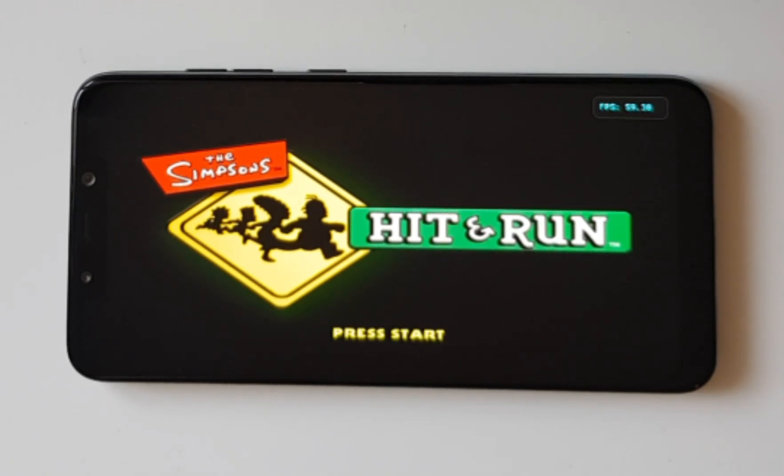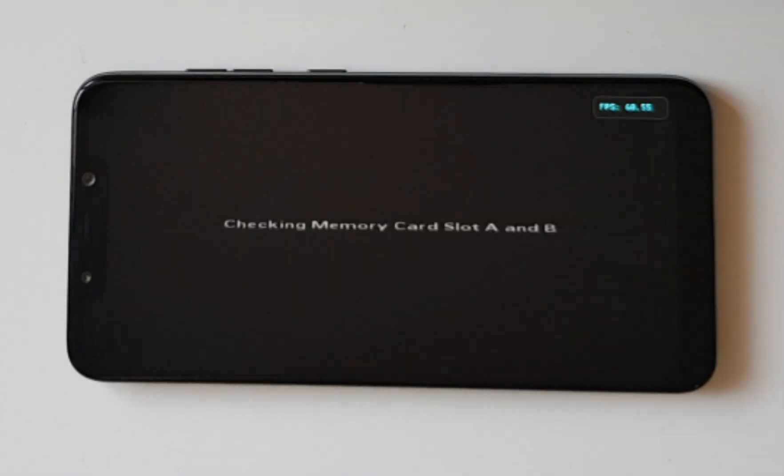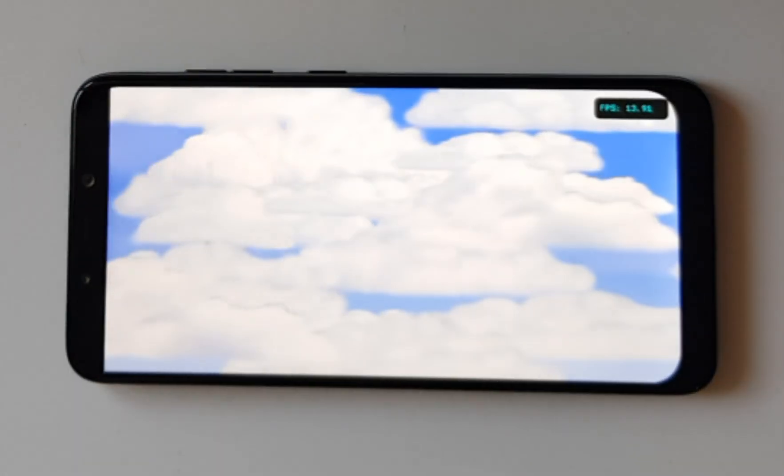Okay guys, so today we will play a game called Simpsons Hit and Run. We will see how it runs on the Poco Arc 1 using the latest version of Dolphin emulator.